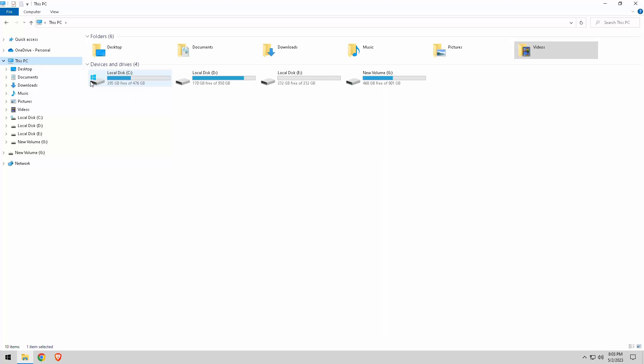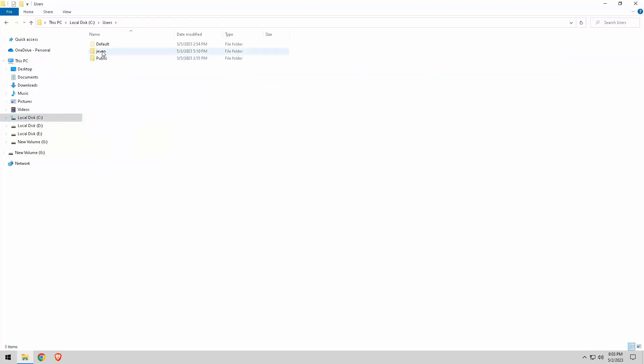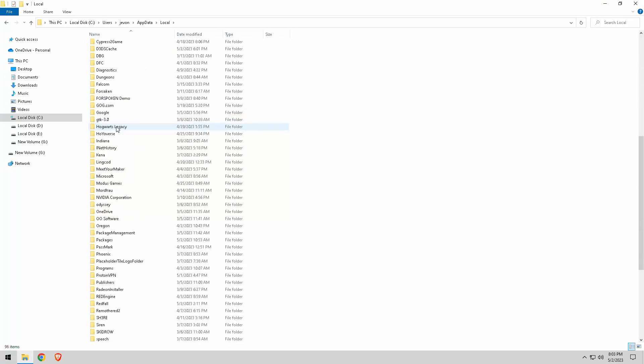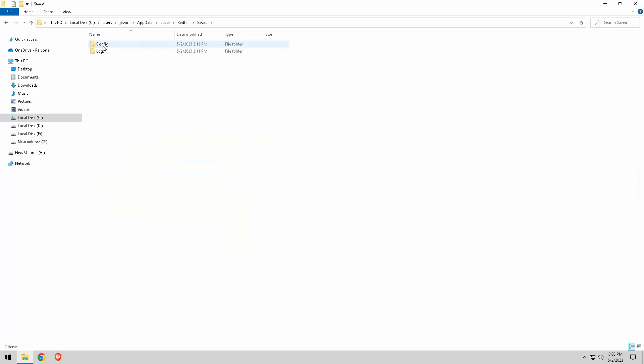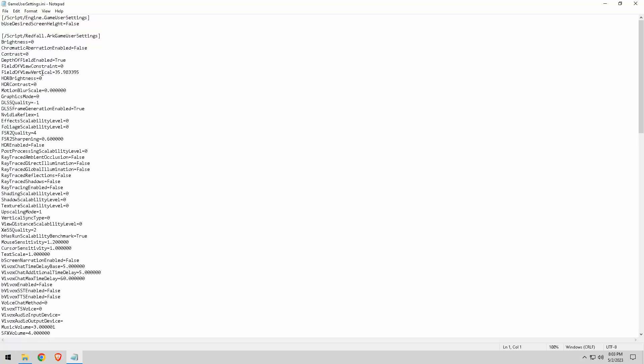So you're simply going to go to Local > Users > whatever your name is listed as > AppData > Local, and you're simply going to go down to Redfall. Now it's an Unreal Engine 4 game, so this is where it normally is for these types of things. I'll leave the config in the description below for you to simply copy and paste, but here it is — this is how I have the information here.